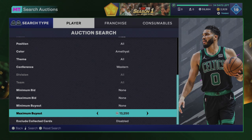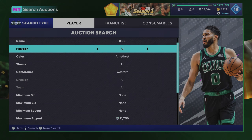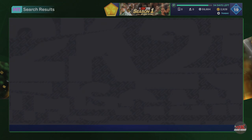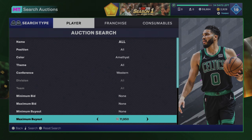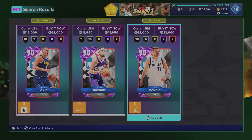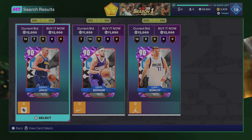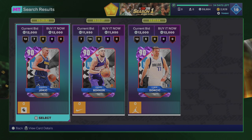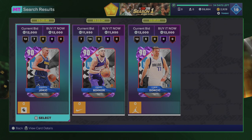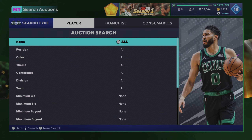The next filter I'm showing is the amethyst Western conference filter — same idea, set it to 12,000 which is like the lowest card here. I sniped Luka and Devon under 8,000 and put them up for 12 to 13k — they'll definitely sell. For these amethyst filters you'll usually make around 1,000 to 2,000 profit depending on what you pick them up for, but if you get lucky and get an MVP-type card, you can flip those for 10,000 profit.